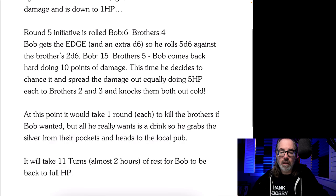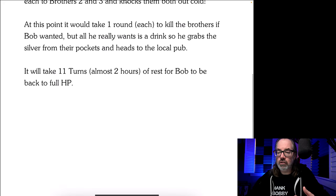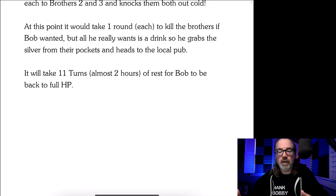Round five: initiative — Bob six, brothers four. Bob gets the edge, rolling five D6 against the brothers' two D6. Bob rolls 15, brothers roll five — Bob does ten points of damage. He decides to spread them out since he took one out pretty easily before, doing five hit points each, and both brothers go out cold. It will take one round each to kill the brothers if Bob wanted, but all he really wants is a drink — so he grabs the silver from their pockets and heads to the local pub. It will take 11 turns, about two hours of rest, for Bob to heal back.